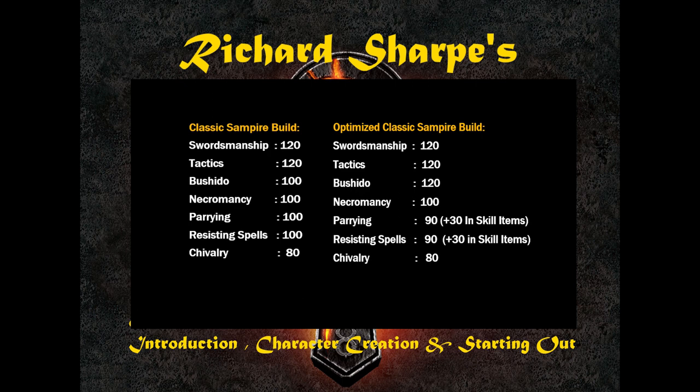These are all real skill values: swords at 120, tactics at 120. The reason you want real skill values is that if you plan on using the sword's mastery available in Time of Legends, those real skill values will give you a larger inherent bonus with the mastery skills.